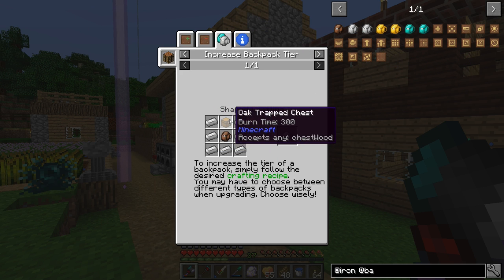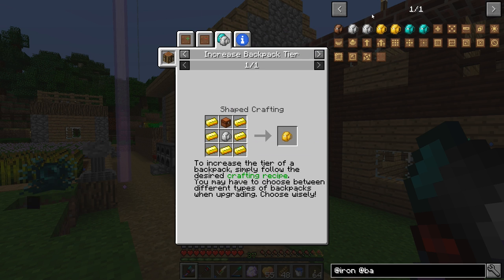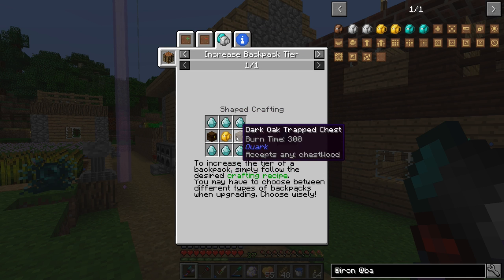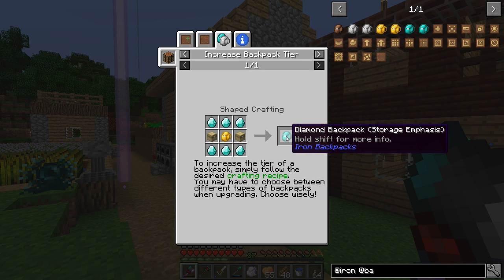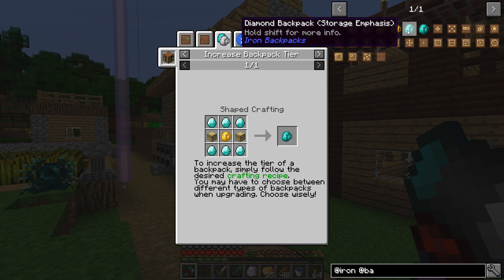Then you can upgrade them to the next tier after that with gold and a chest, and finally the diamond tier — so diamond and a chest. It's a little expensive for the diamond if you don't have a lot of them, but I think we're okay at this point. There are two different styles of backpacks: there's one with storage emphasis, and there's ones with upgrade emphasis.